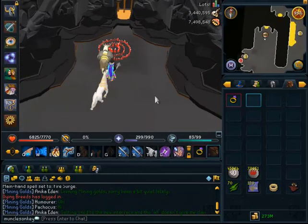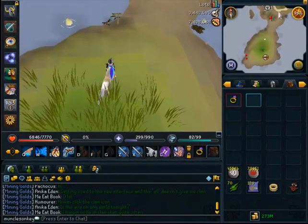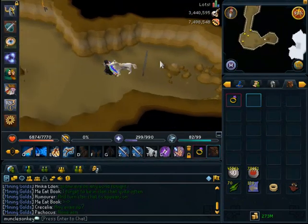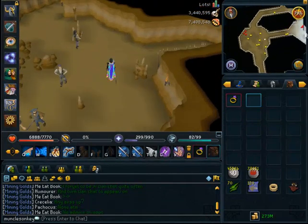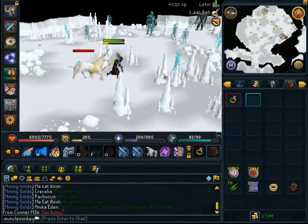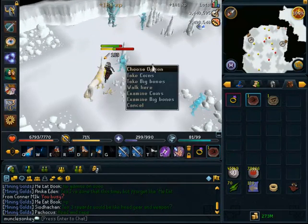For Ice Warriors, you want to use Mage and you can use the Fremennik Ring code to get there — the code is AIQ. If you don't have access to Fremennik Rings, you can always teleport to Port Sarim and run south. These will be aggressive to you unless you're level 157, so they'll attack you automatically which makes it pretty AFK. They have about a 50% drop rate for gold charms.